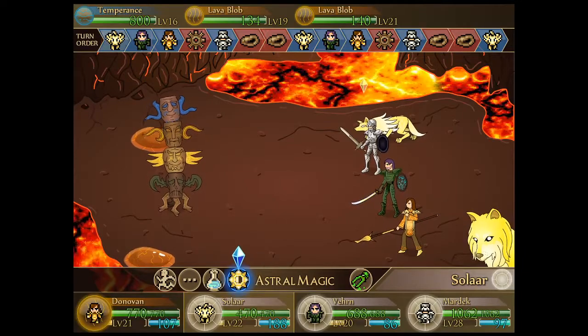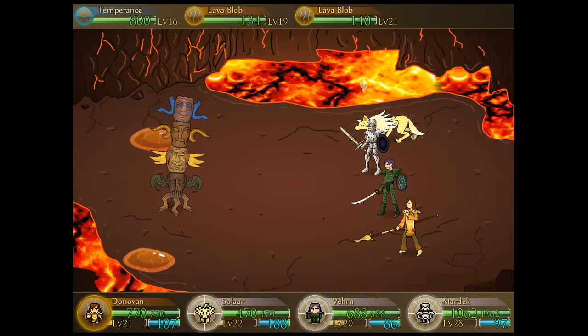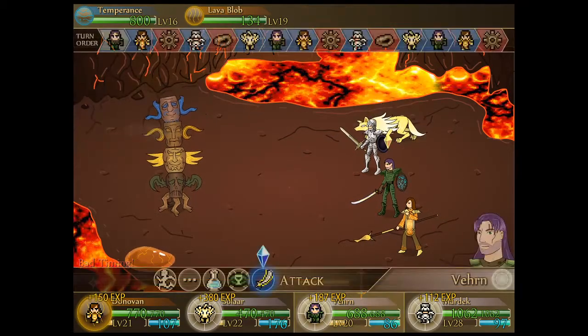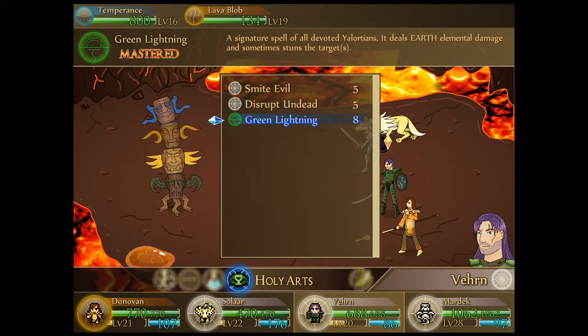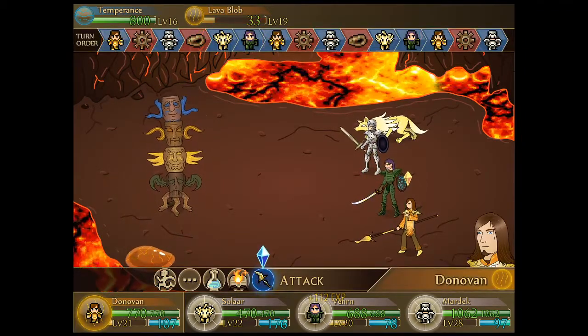We have some lava blobs here and a temperance of the water variety, so let's use the solar flare against these lava blobs - that's typically the way to go. Although I missed the reaction, Solar has us covered in terms of the damage. I've been experimenting a bit with Verne's green lightning trying to boost the damage on it.